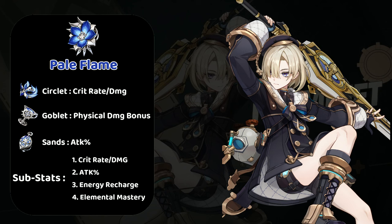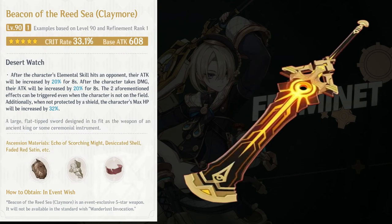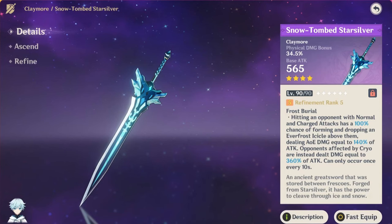For weapons, the best 5-star option for him is Song of Broken Pines, but you can use Beacon of the Reed Sea as a substitute. For 4-star weapons, use Serpent Spine obtainable from the Battle Pass. If you are an F2P player, use Snow-Tombed Starsilver, which you can craft.